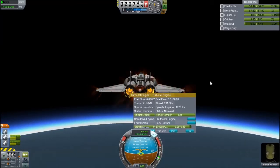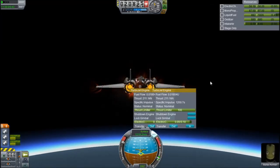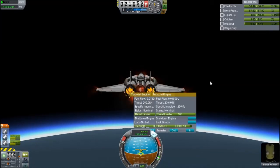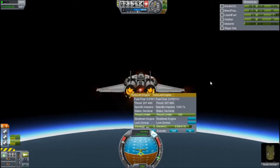Thrust is really starting to drop now; ISP has gone down to 1200. These engines' max power band is kind of around 18 kilometres, whereas the standard jet engines are for lower atmosphere flight. These turbojets are for higher atmosphere flight, and the Rapier is kind of for both — or space flight.